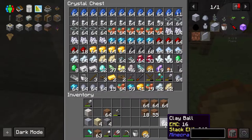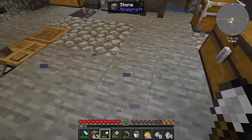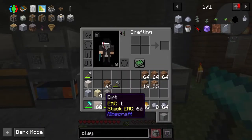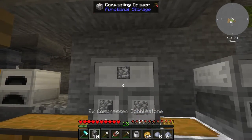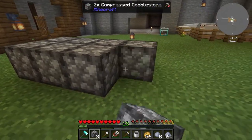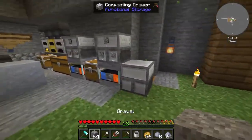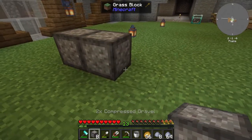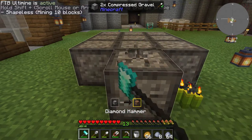Do you want to spend time placing dirt down and waiting to get the clay? Whereas with the compacting drawers, let's see how fast I can get sand. I'll take all the compressed cobblestone, place it down, smash it once, then using another empty compacting drawer place the gravel. If you have an iron wand it's even faster — break that down.